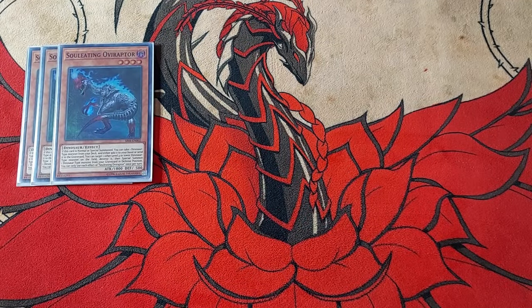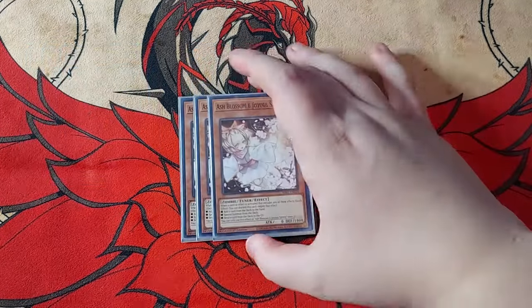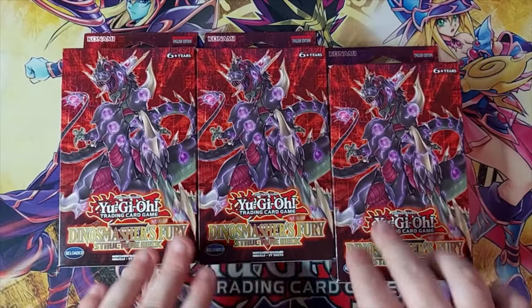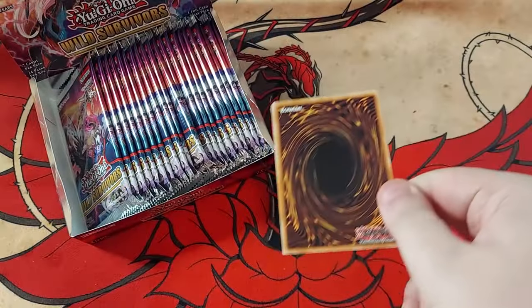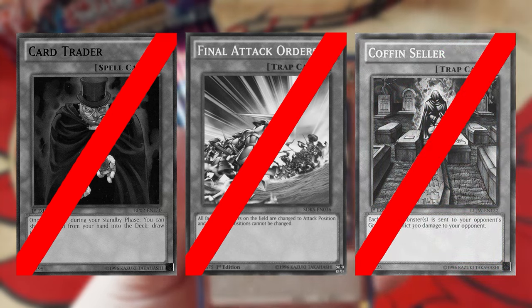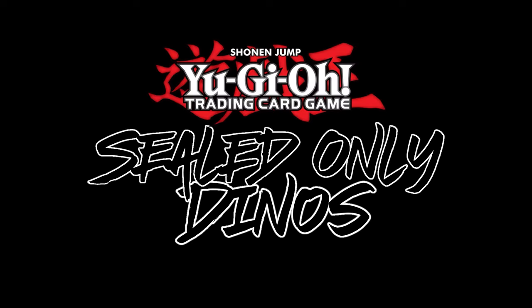Deck building is one of Yu-Gi-Oh's biggest challenges to a player. Knowing the format and what staples to play is key to winning in a competitive environment. However, I decided to take on one of Yu-Gi-Oh's biggest deck building challenges: starting with just 3 structure decks and a bi-weekly budget of $40, I can only obtain cards through sealed official products. I can't trade, order any singles, or sell the cards I obtain through packs. This is Sealed Only Dinos.